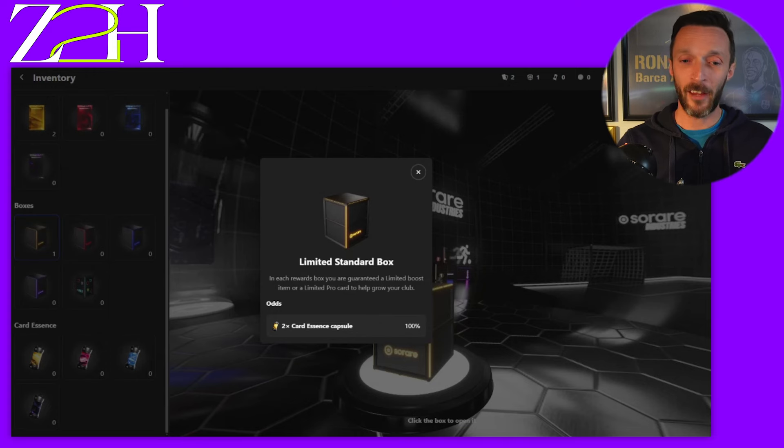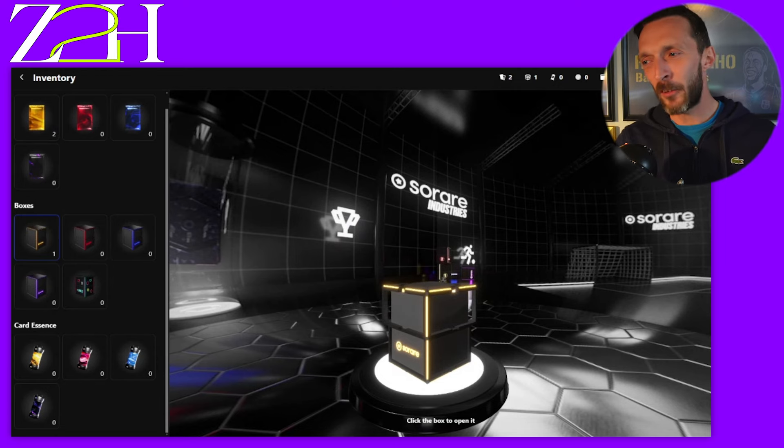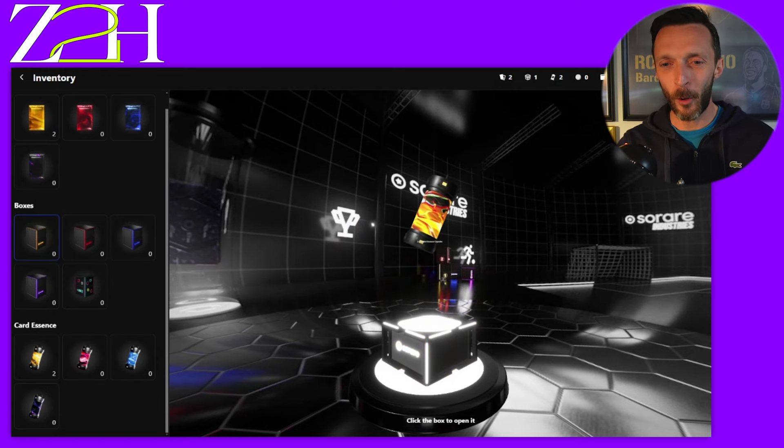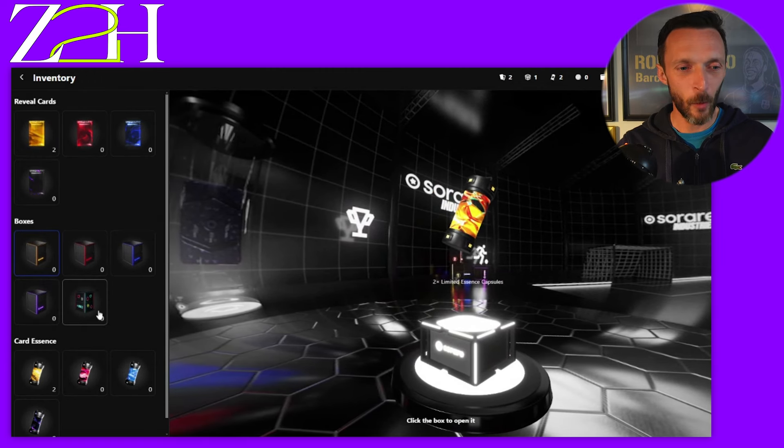Any card we have in our gallery is our designated zeros — the guys you recommend in the comment sections that we scout and end up buying and bringing into the club. We play with them all the way through the journey until we win better cards, then we give those guys away. We're basically looking to constantly have a lean and mean gallery. This will be our first essence — a 100% chance of two essence out of this, which is fantastic. In warm-up mode, as long as we keep clipping boxes we'll be getting some essence, which allows us to craft a little bit more.